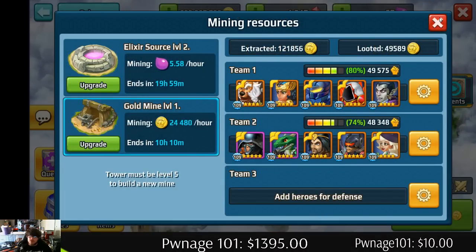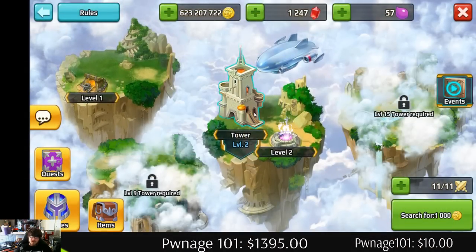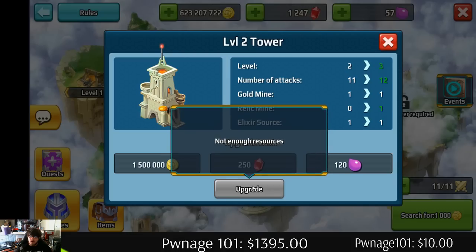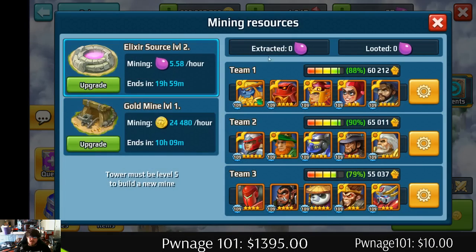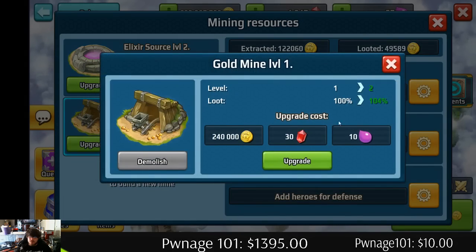This one right here is your base camp. You upgrade your tower with elixir and crystal points — I need 120. This one right here is where you farm elixir. You can upgrade here, you get more percentage of loot farming and upgrading.